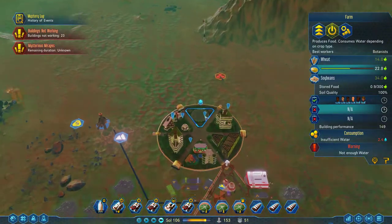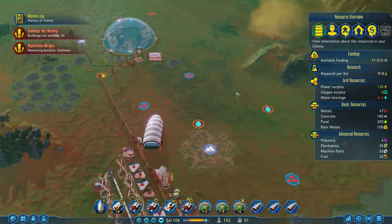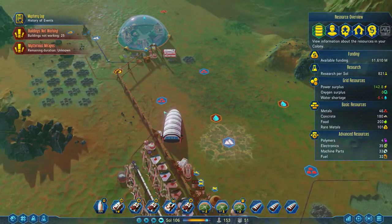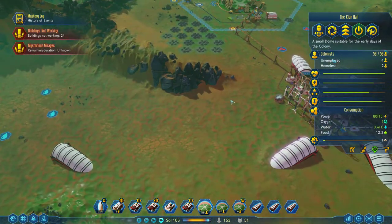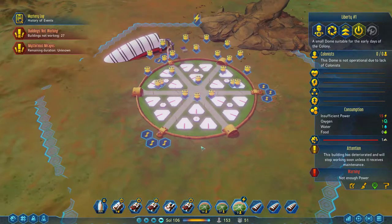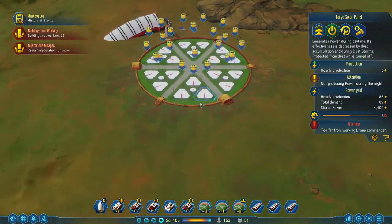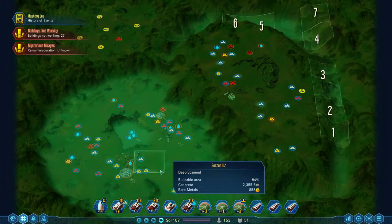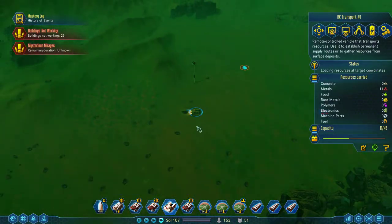We're not going to get much sector activity. We're short on water — the crops are going to die. We have 203... yeesh, that's a good few hits, but thankfully it missed the dome. We have a power shortage. Yeah, we do — we have a dome without power in our power dome. Our power dome's not producing power, folks. I'm not sure how I feel about that.